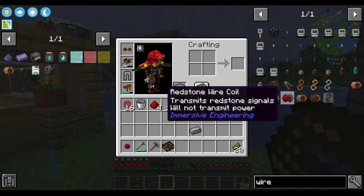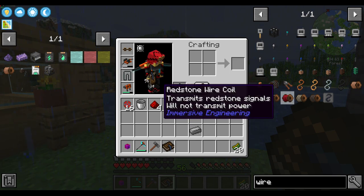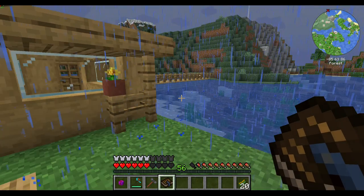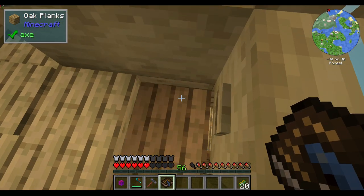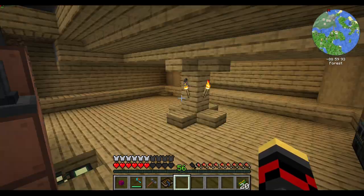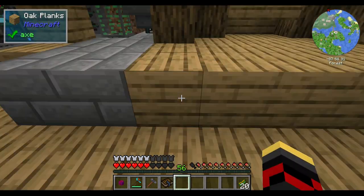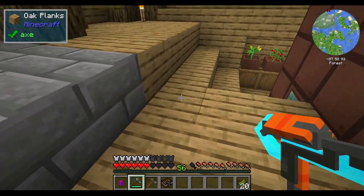Wire coils allow you to transfer things like energy or redstone over distances - that distance is something like 16 blocks. That's still a pretty good range. I actually showed you guys a little bit of it down here.